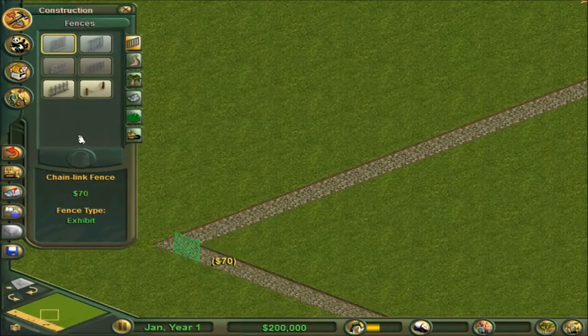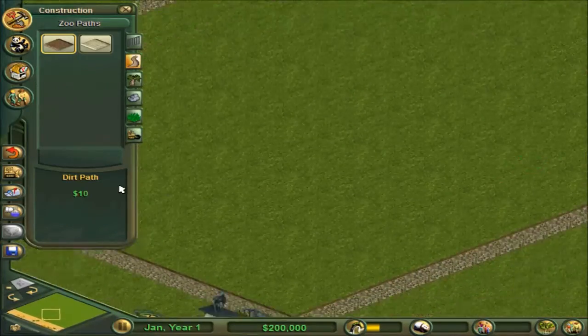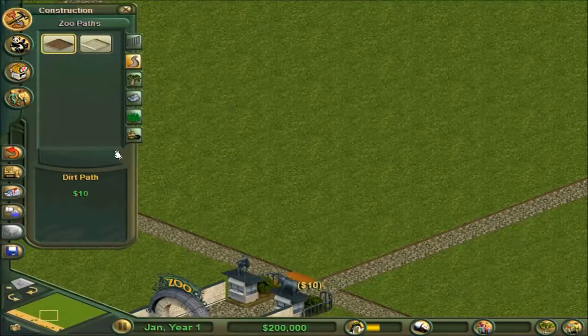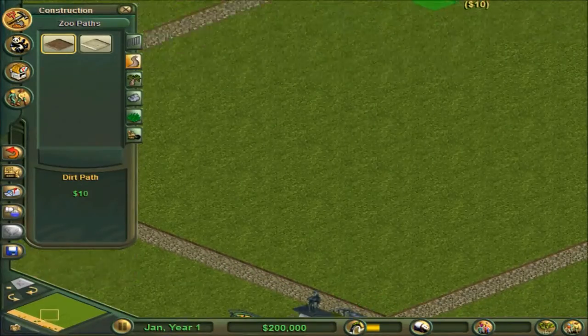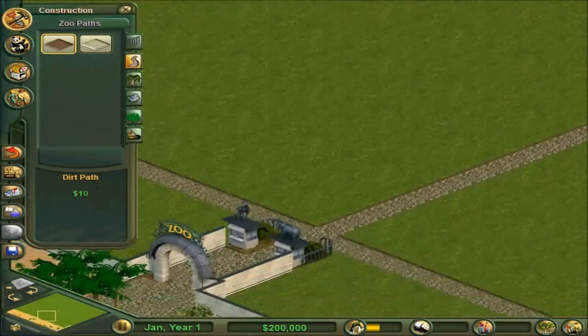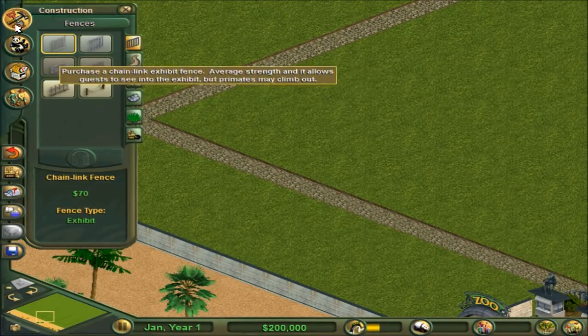So yeah, I've had this game for a while, it's just kind of nostalgic to bring it back. These are kind of the expensive paths I think. I don't even think we can get those yet, so let's split our exhibits right off the bat. I think we're gonna do savannah exhibits in between these two, so I usually start off with the zebras.